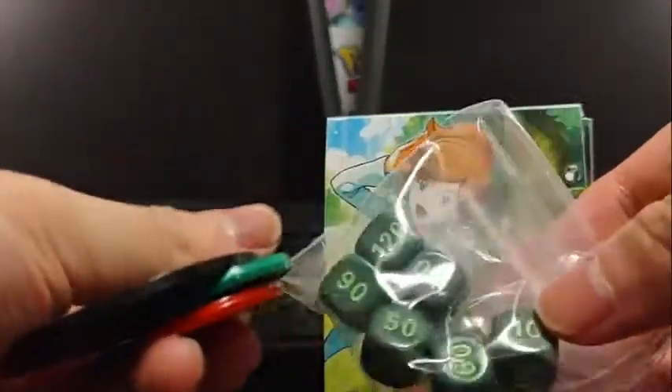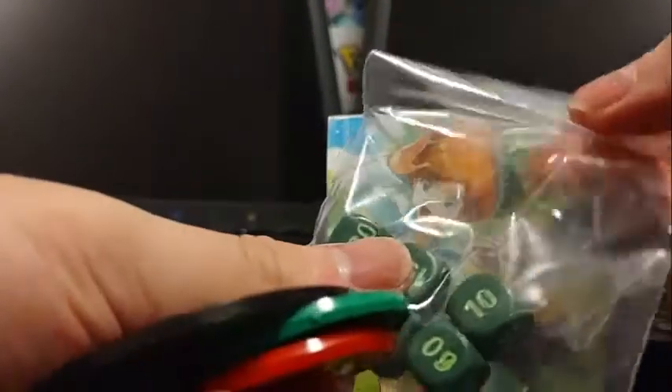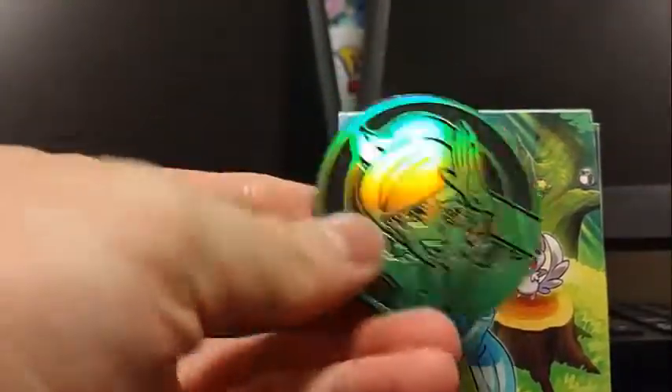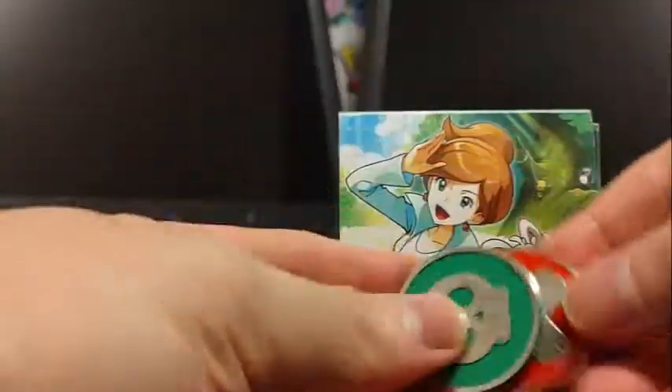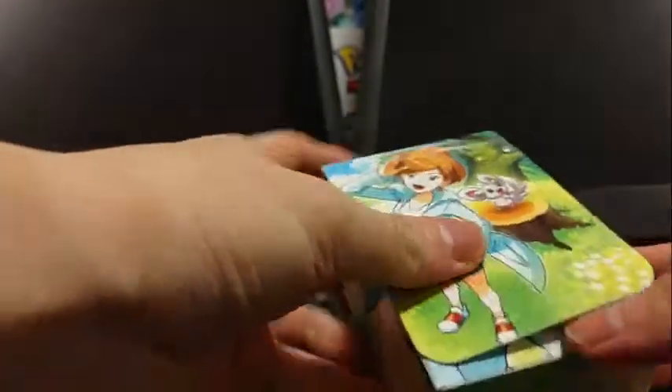We've got some green coin — no, green dice. It is green, a green Juniper coin, some burn and poison markers, and let's see.